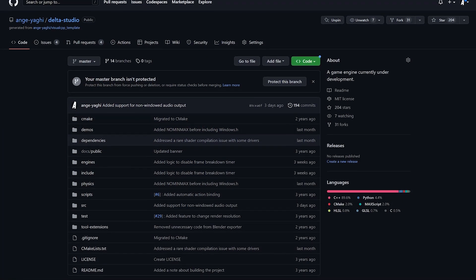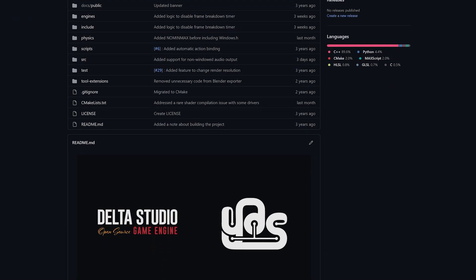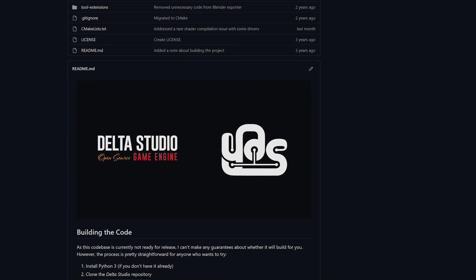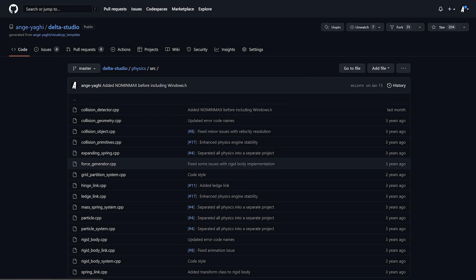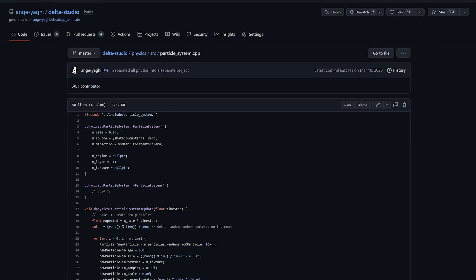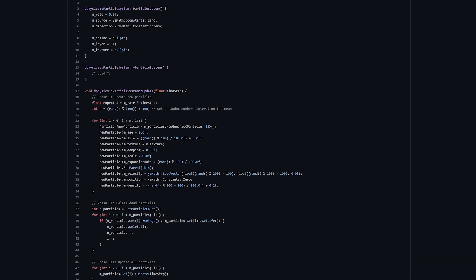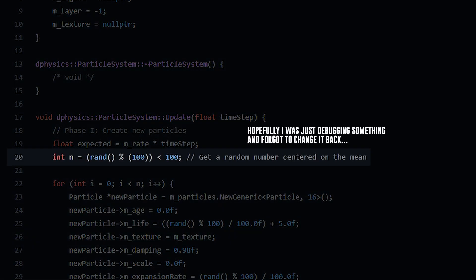Starting off with the foundation, we need a game engine. The free version of Engine Simulator uses a game engine called Delta Studio, which was a project I started in high school. Those were very different times, and I've learned a lot since then, so let's just say it's not the best game engine ever made, and I want to make sure that this product is something I'd be comfortable selling. So I built an entirely new game engine.